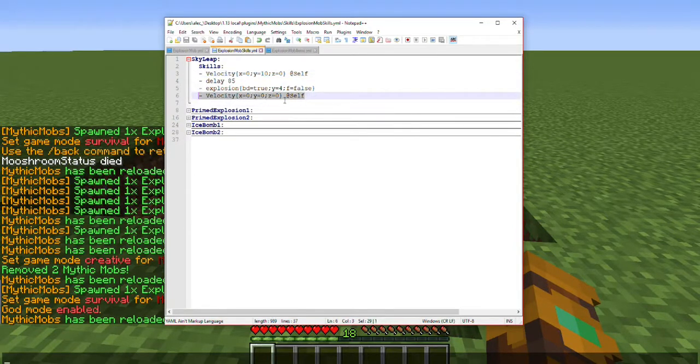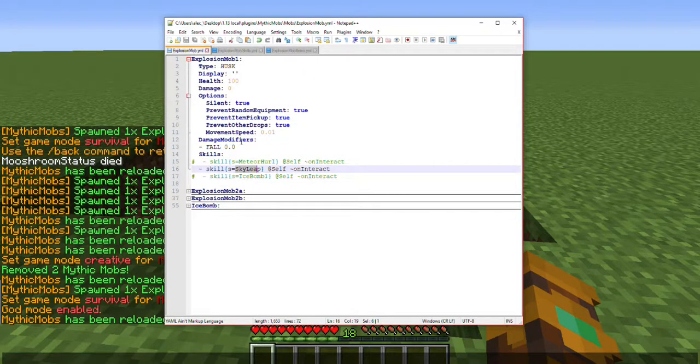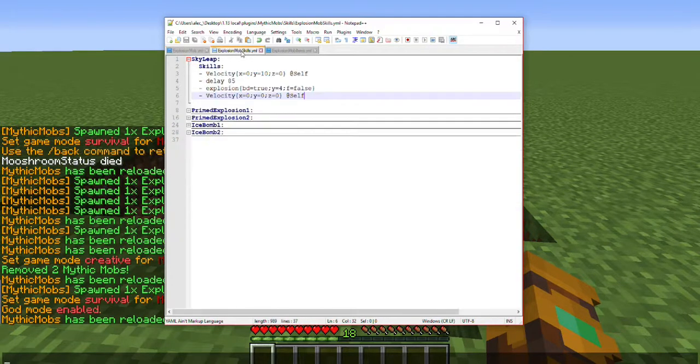Another thing here is velocity — the reason I have all zeros here is because whenever he explodes after hitting the ground, if this isn't set he'll fly back up in the air a little bit and cause even more damage to himself, which I don't want. I want him to just hit the ground and be done — kind of like a superhero landing, like Deadpool. Also, if you use this kind of skill you're going to want to add a damage modifier: fall equals zero. This will negate any fall damage he takes from falling from three or more blocks height. Very, very important to have.